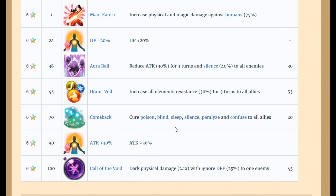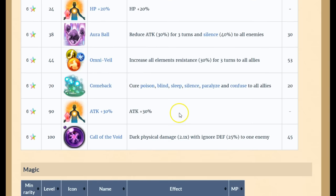She gains incredible new abilities: an AoE status cure, making her great for utility, and also an AoE elemental resist which combines all the bar-spells together, making the individual ones worthless. If Cloud of Darkness casts this, it increases all elemental resistance by 30% for three turns.